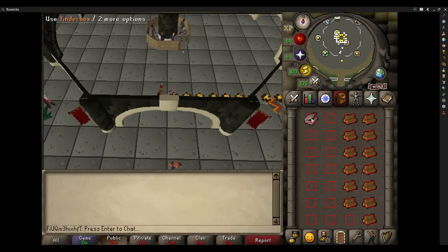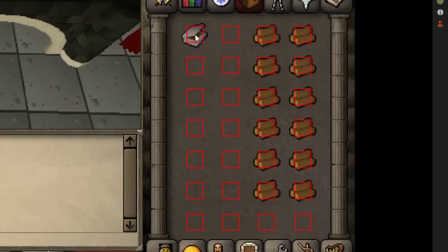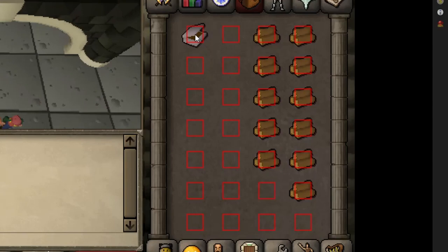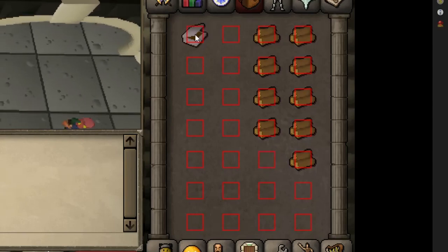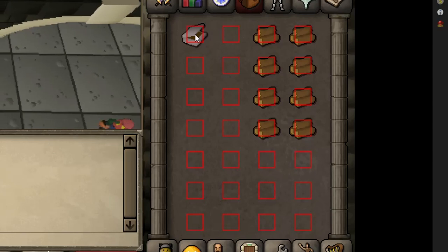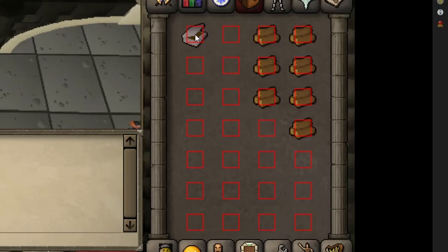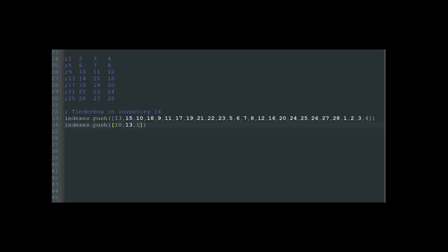The first method of clicking, I just had the tinderbox in the first inventory slot and then I'd click the logs one by one. I'd run into issues with timing because the further the mouse had to move, the longer it would take and it would mess up the timing. I could make the mouse instant, but a lot of people don't use mouse movements — that just makes it too easy. A simple modification I made was putting the tinderbox in the 14th slot, which reduces the maximum travel time and so reduces the error rate.